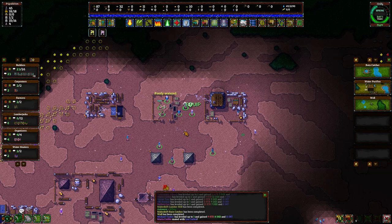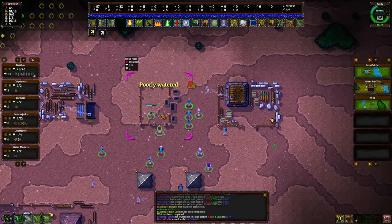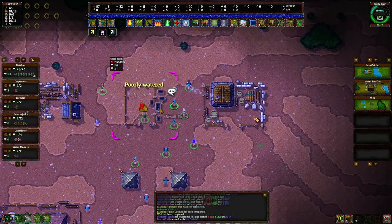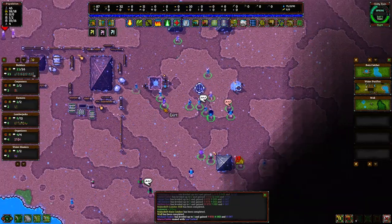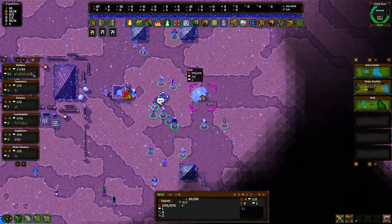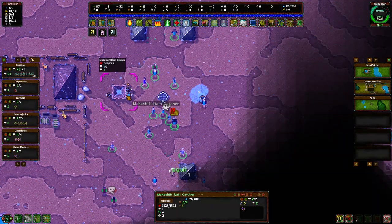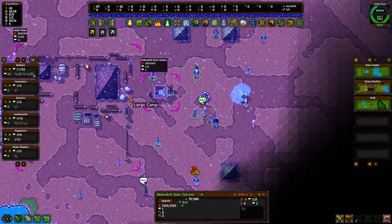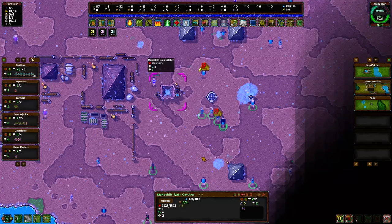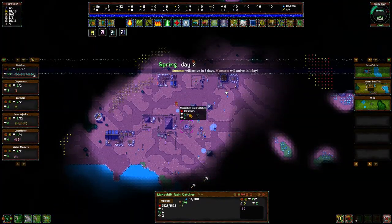I'm hoping some of these fields up here will become viable too, because if they don't we're really going to struggle with our food situation. There's water right there — I think that thing is going to fill up pretty aggressively. What's that strange miasma coming up out of our well? I don't feel great about that, but I do feel stoked about getting a lot of free water. These guys all look like they're doing a boogie dance next to the lake.